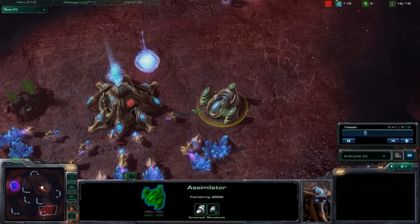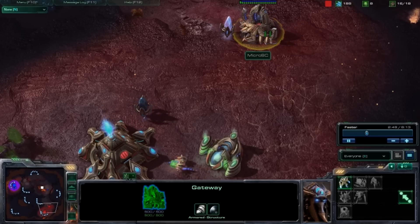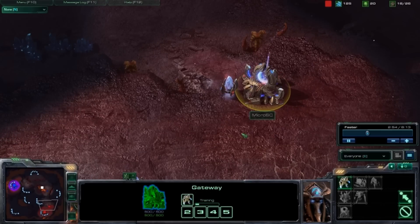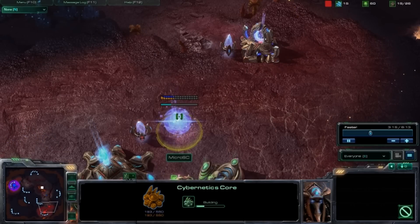When the assimilator comes out, grab 3 probes and send them to the assimilator. Once the gateway is done at 16 population, start producing your first zealot and send them to the ramp. You should actually build the gateway on the right side of the ramp to leave one slot for your zealot to stand in the middle.